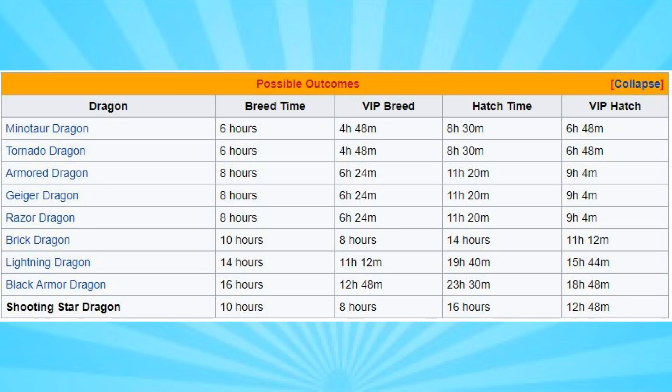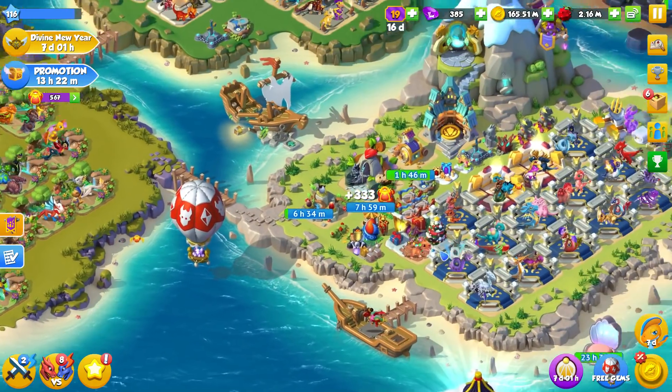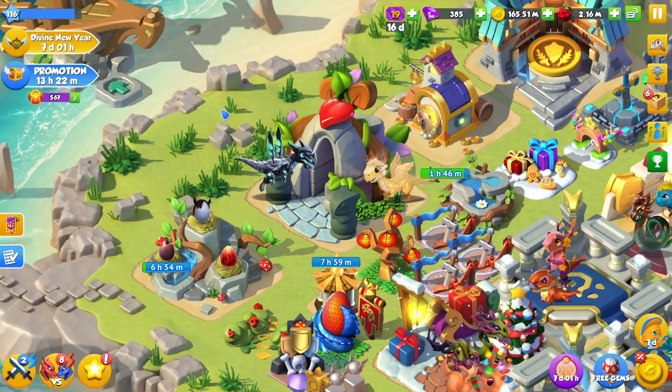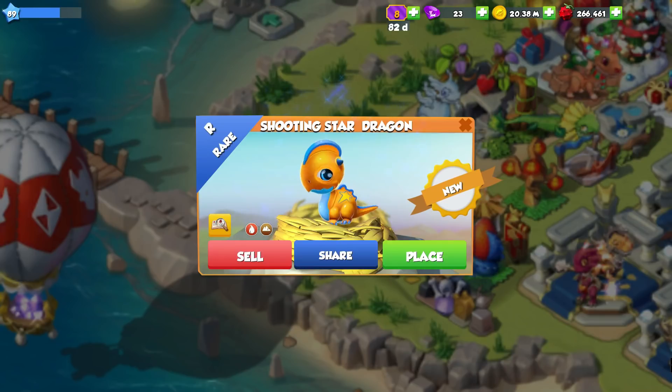Unfortunately though, there is a shared breeding time this week between the Shooting Star and the Brick Dragon, so even though I managed to get the Shooting Star Dragon's breeding time earlier, we can't tell which one we've got yet. We'll have to wait until we can move the egg over to our hatchery to see if we got lucky or not.